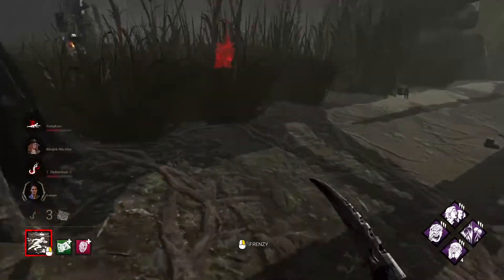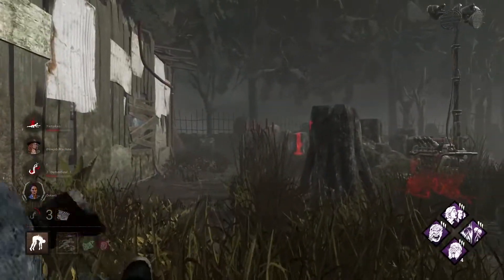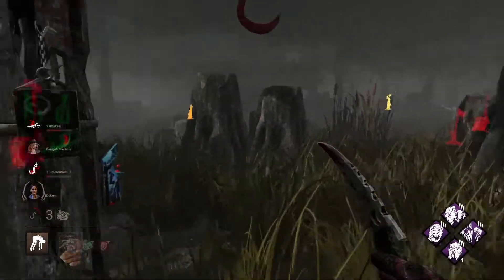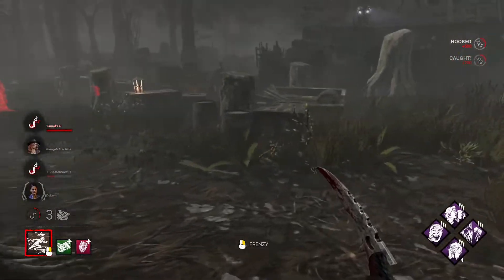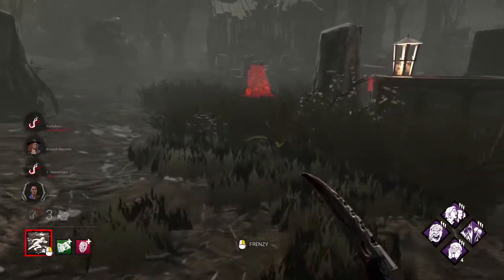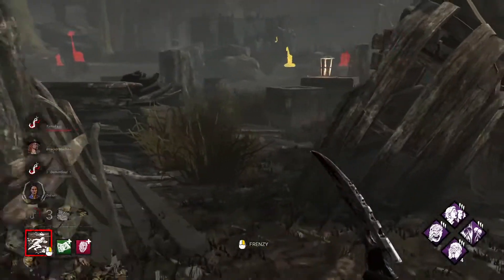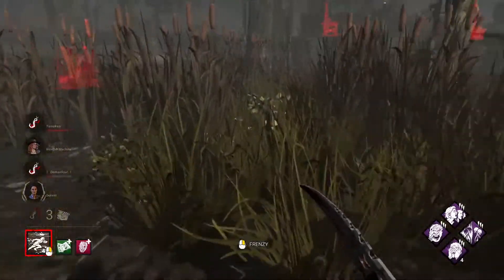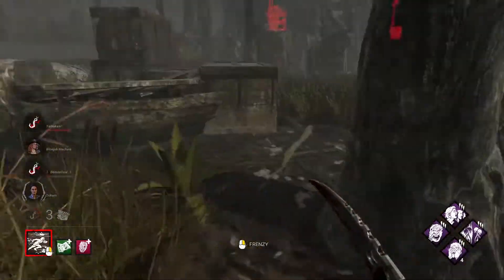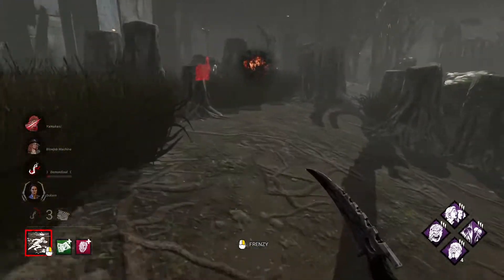Against solo queue, this could possibly be Legion's strongest build. Let me actually just put you on the hook. They saw the hooking bubble but they won't see his aura — if they haven't seen where Quentin was hooked initially, they're not going to find him. They're not going to find Nia either. There are two hooked people — did they keep an eye on where Nia was hooked?